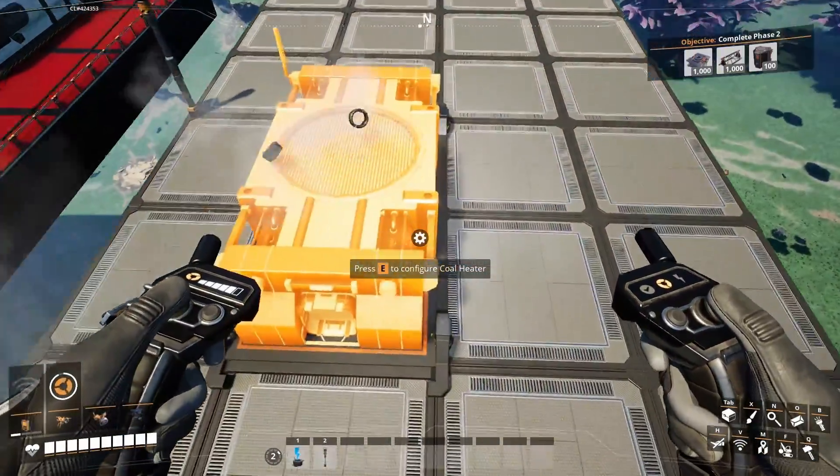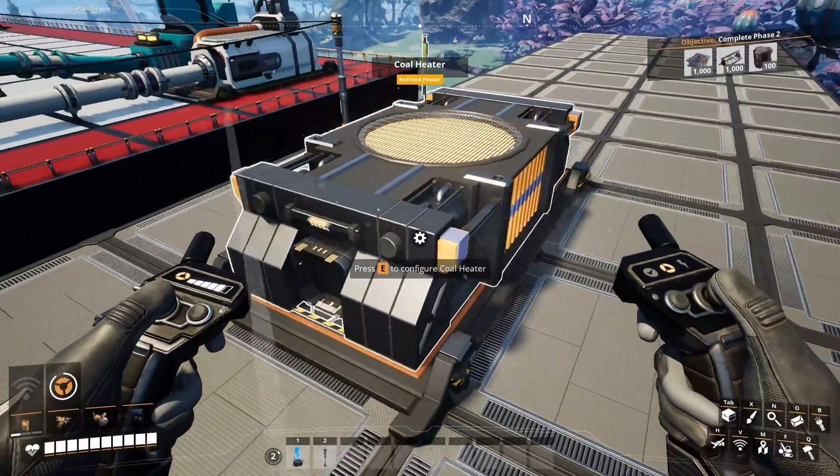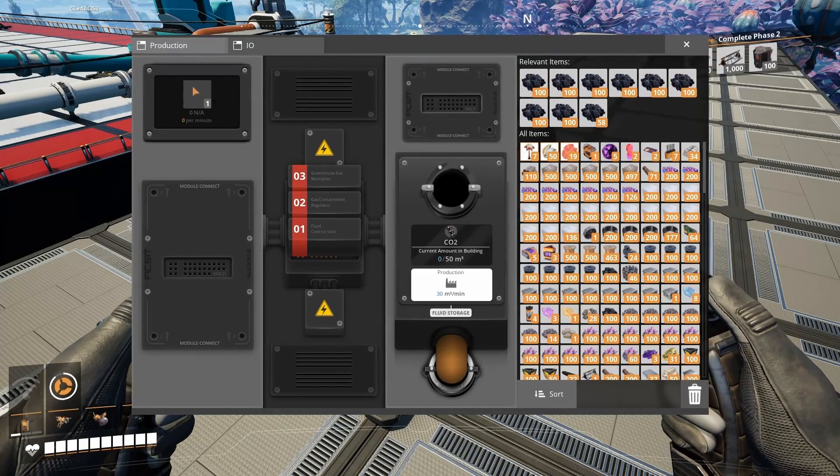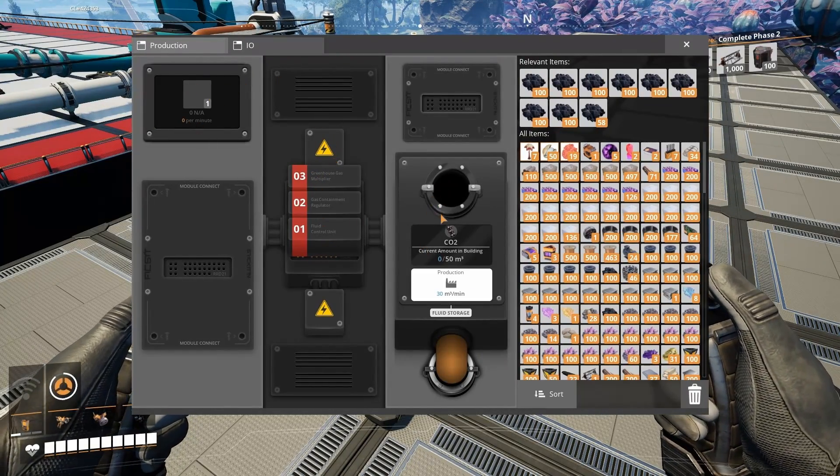The coal heater consumes 15 coal per minute and its maximum temperature can go all the way up to 500 degrees Celsius. Also, after every operation it's going to produce carbon dioxide gas.